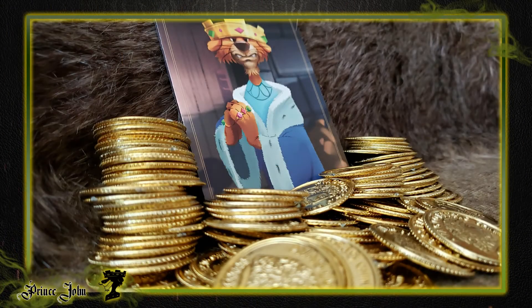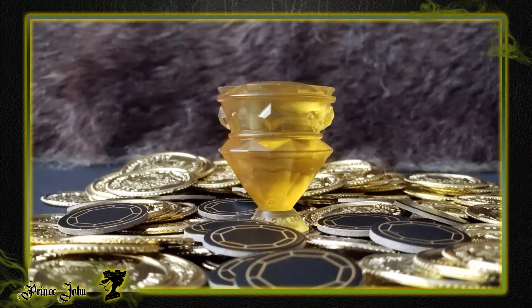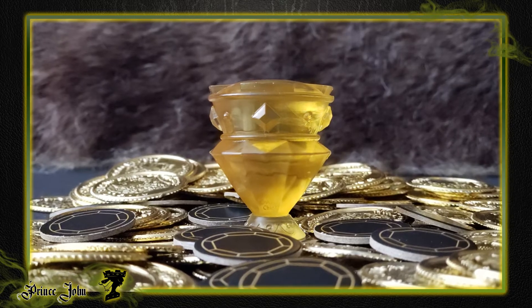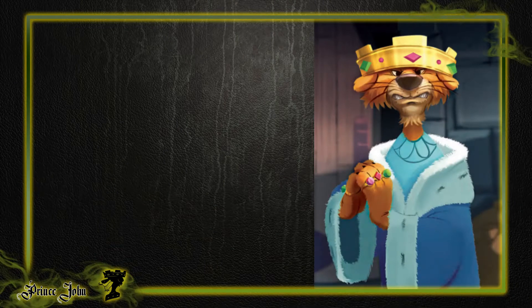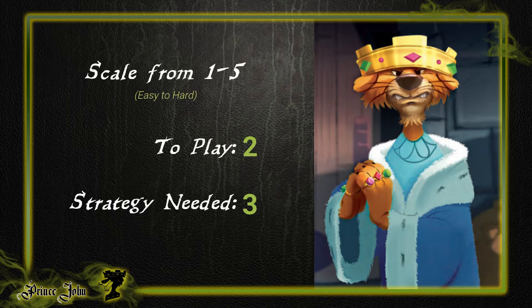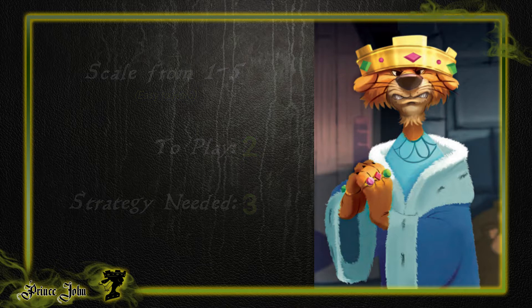Prince John is from the Disney classic Robin Hood. Before we get into the strategy, I wanted to give you my perspective on where I place Prince John with difficulty to play and the strategy required to play him. On a scale of 1 to 5, 1 being extremely simple and 5 being extremely difficult, we placed Prince John around 2 for difficulty with a required strategy level of about 3.